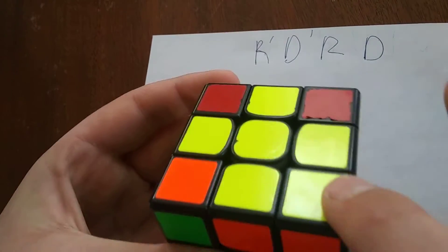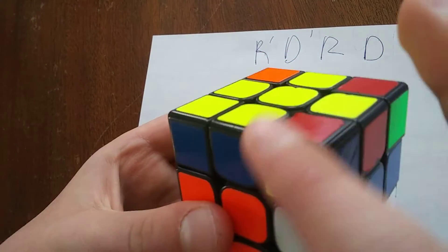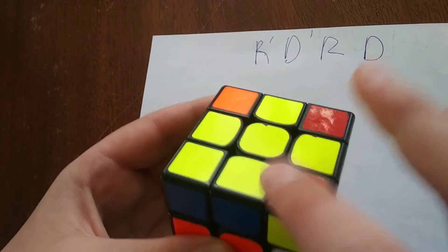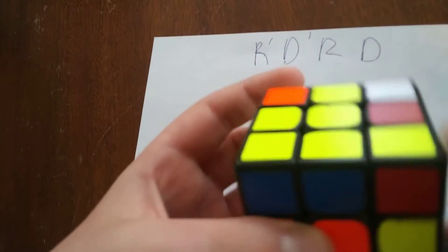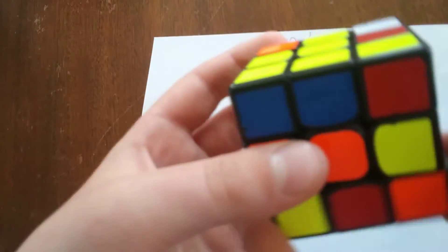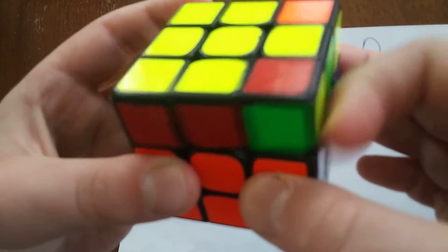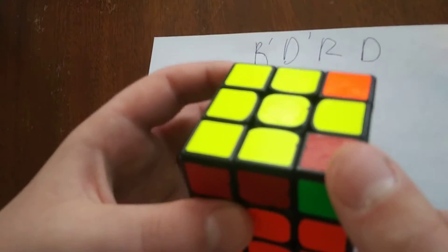Once that spot is yellow, do U to bring the next corner into position. Repeat R prime, D prime, R, D — cycling through white, blue, orange — until that spot is yellow. Do U again to bring the next corner, and repeat R prime, D prime, R, D until that spot is also yellow. Continue: U to the next corner, R prime, D prime, R, D, cycling through colors until yellow.